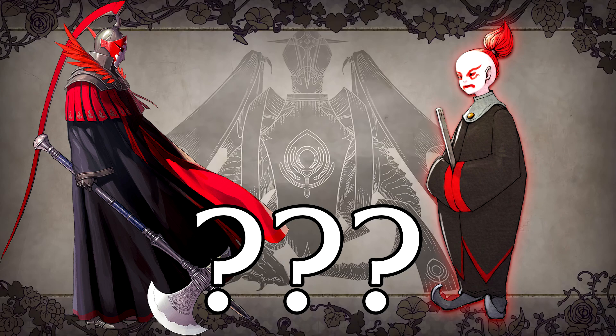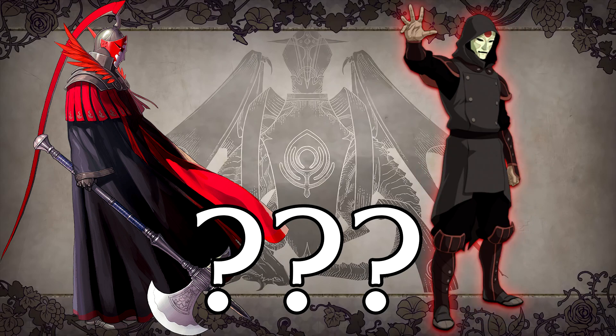The Flame Emperor kind of looks like Zach from Advance Wars — primarily Dual Strike and Black Hole Rising — or maybe even Amon from Legend of Korra. It's just a mysterious character with a red mask, so those are the comparisons that come to mind. Either way, it's pretty cool that the Flame Emperor was revealed and we'll be getting them in the game.